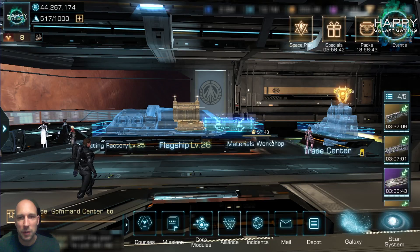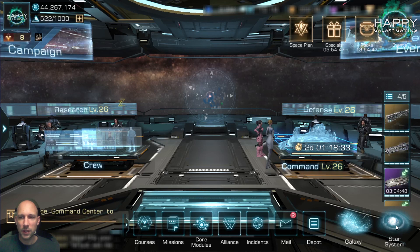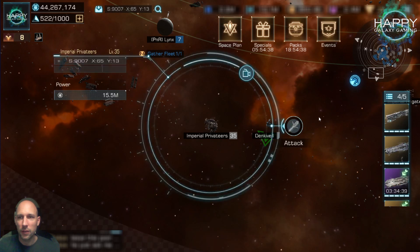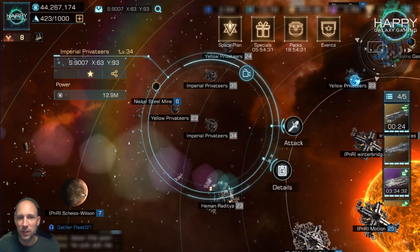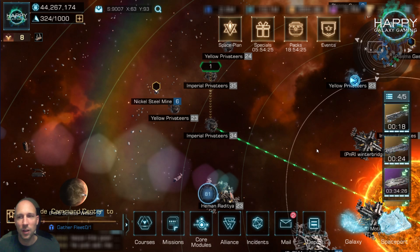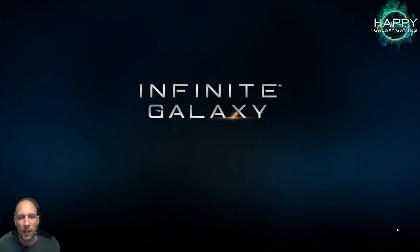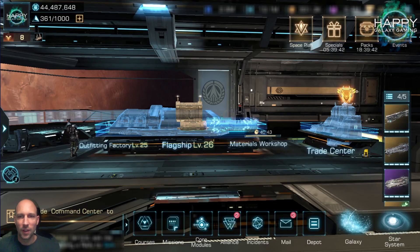Before making changes, with the current fleet setup — which is absolutely not optimal — I can do level 35 pirates with my main fleet and level 34 pirates with the secondary fleet. I'll attack them now so we can compare the logs before and after. I'm also very curious how well the destroyer setup will work.